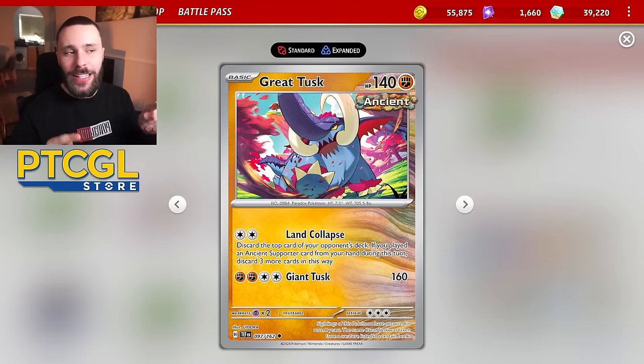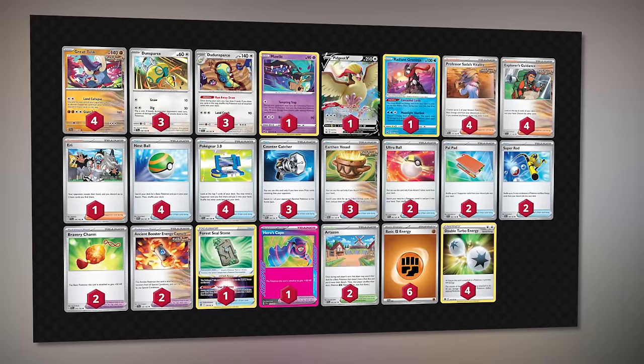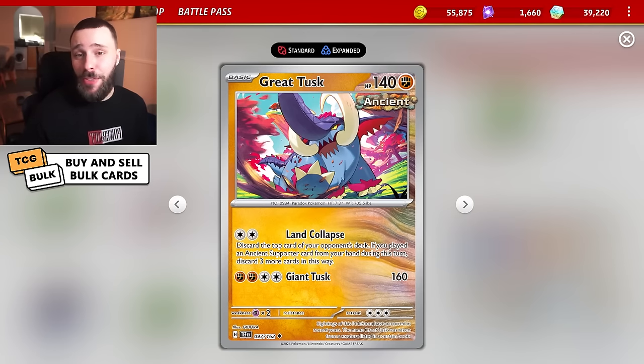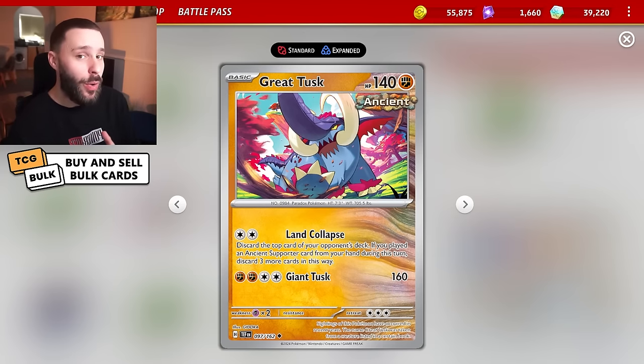With the Roaring Moon finding success with the Da Dunsparce engine, it didn't take long for me and others to think, what if we tried it with the Great Tusk Mill? And funnily enough, it was tried — in the Orlando Regional Championship, the best performing Great Tusk deck did actually play Da Dunsparce. So I've built my own variant to play today to see how it plays. Is Da Dunsparce finally the engine that Tusk needs because of its lack of draw potential, or is it just pointless? Let's find out.